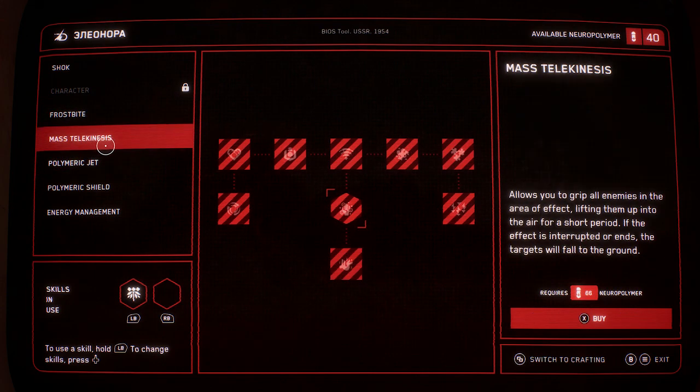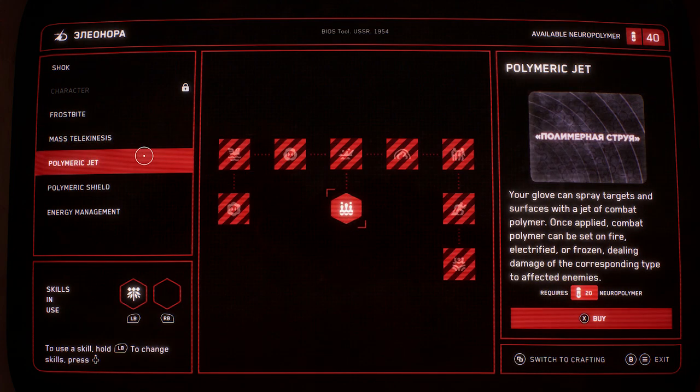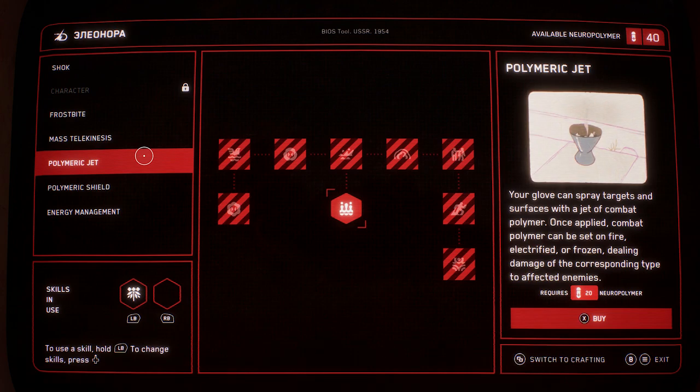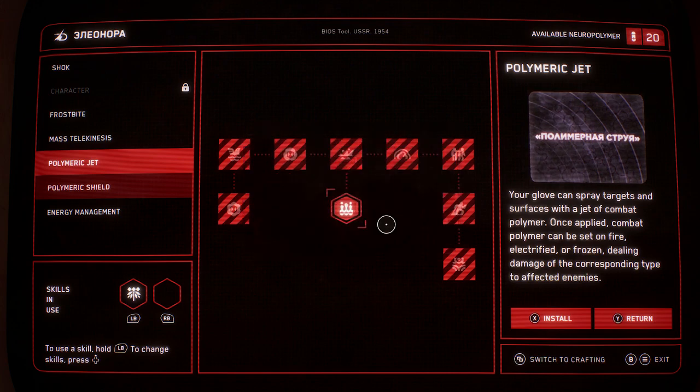Mass telekinesis — I don't think we'd have the money for this yet. Yeah, this costs 66. Polymeric jet: your glove can spray targets and surfaces with a jet of combat polymer. Once applied, combat polymer can be set on fire, electrified, or frozen. Ooh, that's useful. We'll go ahead and grab that, and we'll leave that be for now.